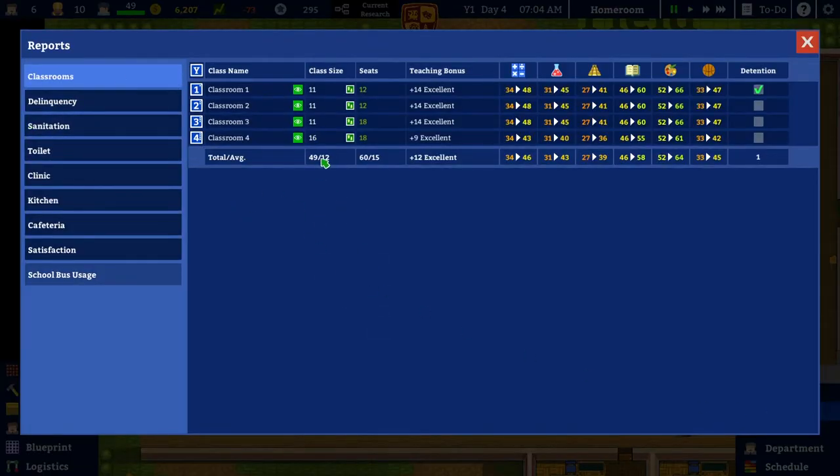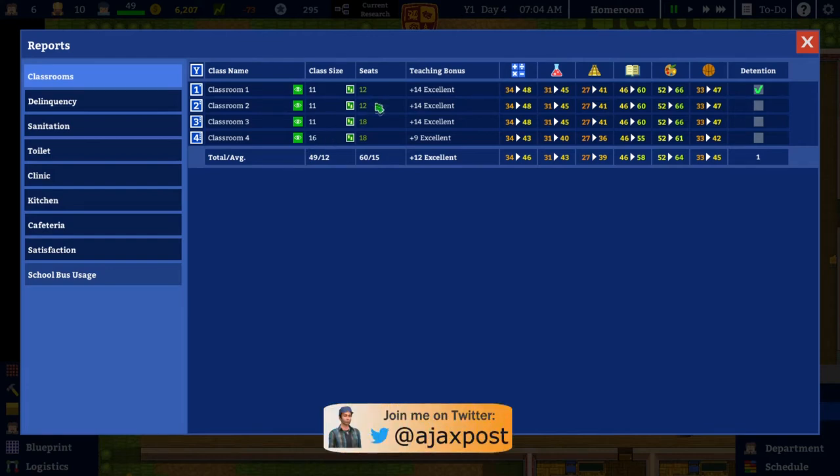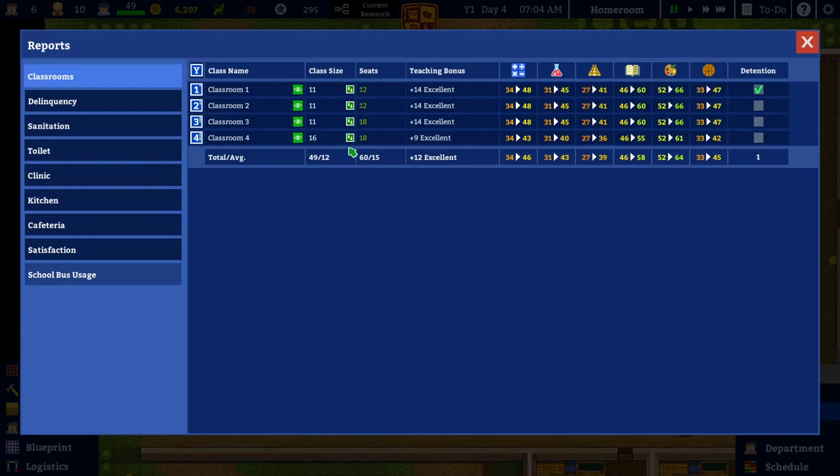Looking at the reports — classrooms. I did have to increase the capacity of my classrooms, not the staff rooms, though the staff room might actually need increasing too. The classroom for the seniors, classroom 4, has gone up from 12 seats to 18 to accommodate the extra five pupils.